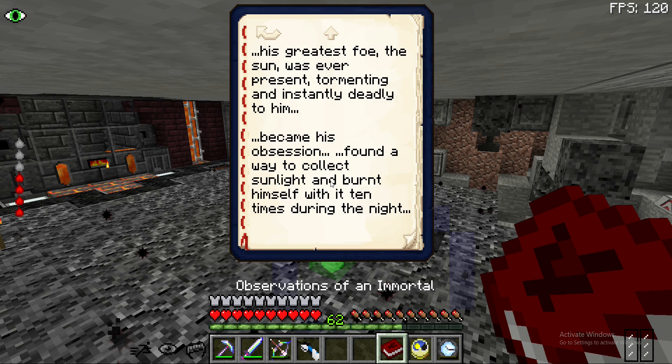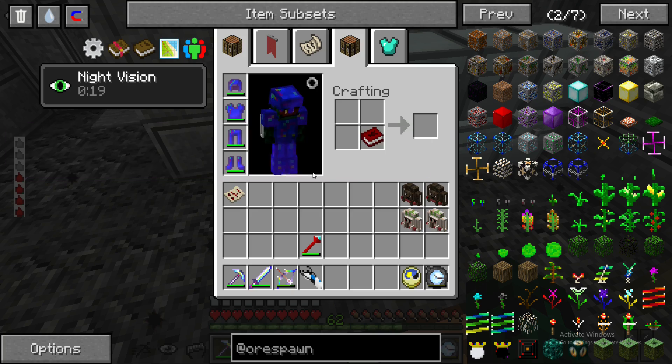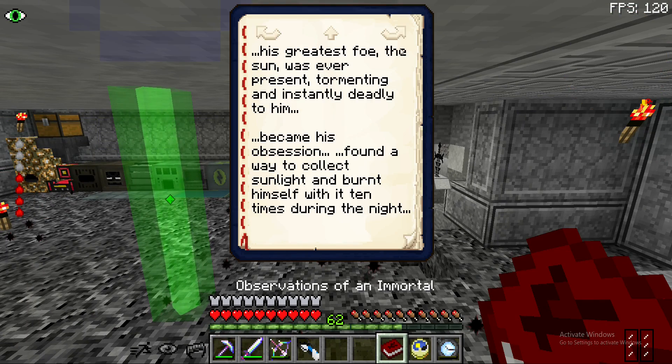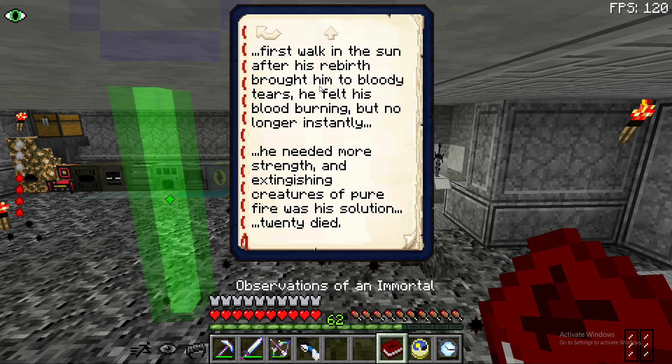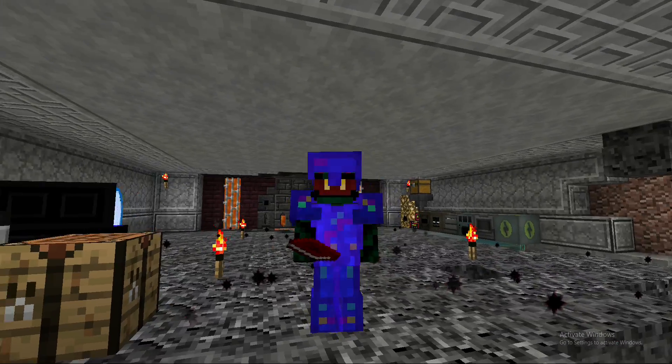It became his favorite obsession - found a way to collect sunlight and burnt himself ten times during the night. So we add a new page. First walk in the sun after his rebirth brought him to bloody tears, felt his blood burning but no longer instantly. He needed more strength and extinguishing creatures of pure fire was his solution - twenty died. Blood burning but no longer instantly - can we go outside now? Can we survive against the one thing that could actually kill us easily?